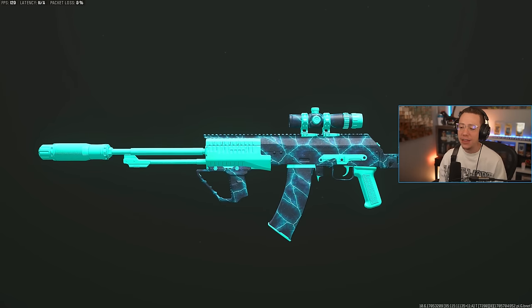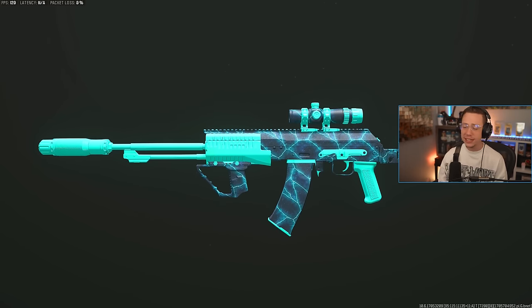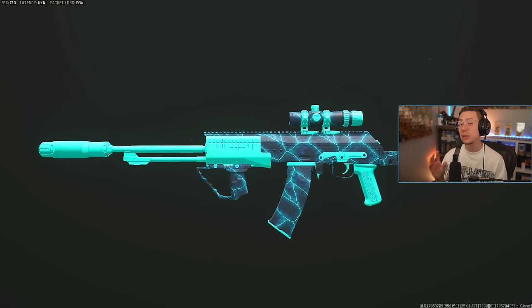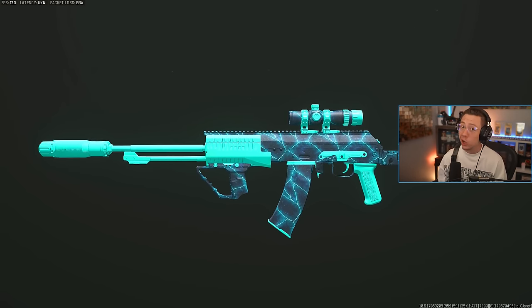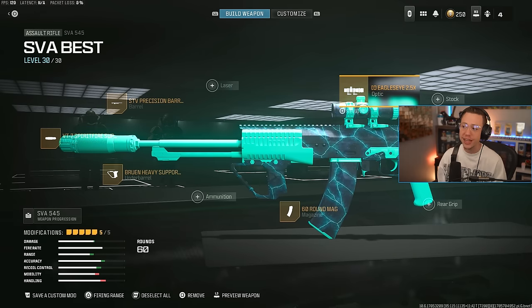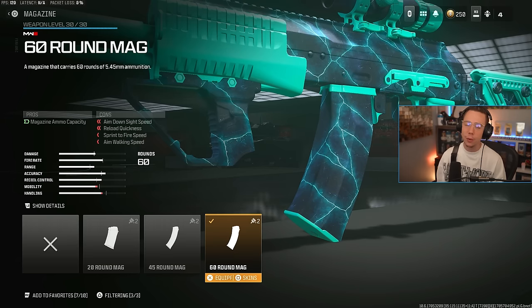Now at number two, I've got the SVA. This is one that I've been using a lot lately — I love the feel of this thing. It's so easy, such a low skill gap, and really anyone can pick this up and do well with it. I also like that it's extremely versatile — you could use it in full auto where it's going to beam, or in semi-auto and hyperburst mode where it's also going to beam. I've got the 2.5x Eagle Eye optic and the 60-round mag — you'll want to use this regardless of what fire mode you're using, as it's always clutch to have the max extended mag.